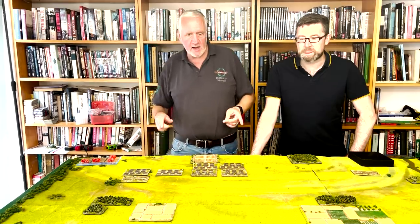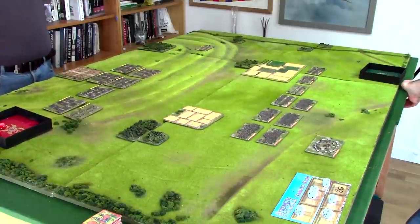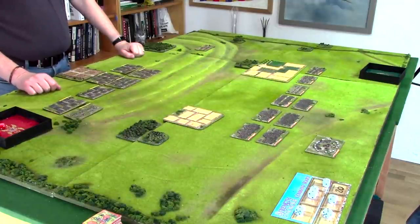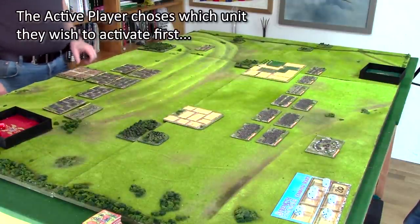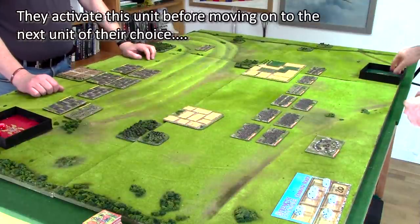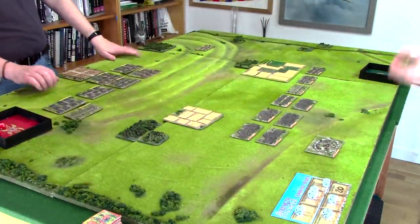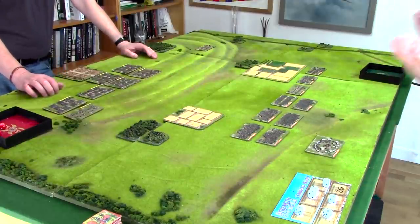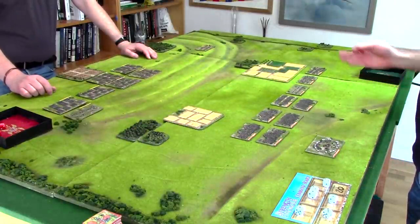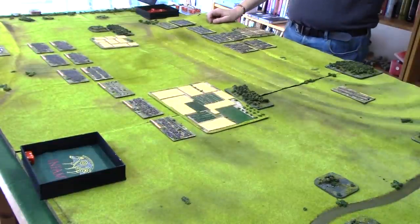We've taken our positions and we're coming out swinging. Mark, you're going first because you're hairy and barbarian - you're on the attack. The first activation: I'm going to activate my Helvetii cavalry on this right flank. My plan for the first part of this battle is to probe around this flank, sweep away the Roman cavalry, and hopefully expose this rather thin, short line which looks vulnerable if hit in the flank.